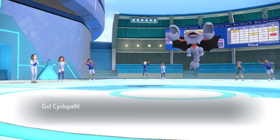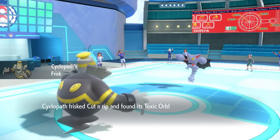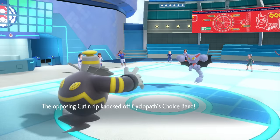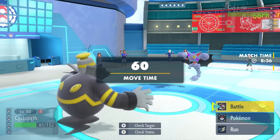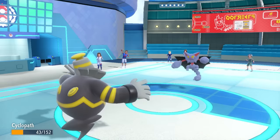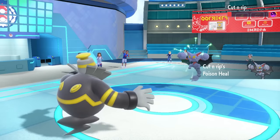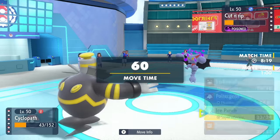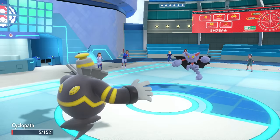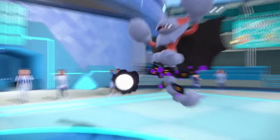They actually go for Knock Off, getting rid of my Choice Band — which does kind of suck because now without it, I don't have the offense. They go for another Knock Off since it's super effective, but without their item it's not enough to knock me out, and it takes an Ice Punch and lives. Without my Choice Band I can go for Poltergeist in case they switch, but they stay in and go for another Knock Off. I actually live, then just rip the Toxic Orb off Gliscor and beat the hell out of it with it. That takes care of Gliscor.